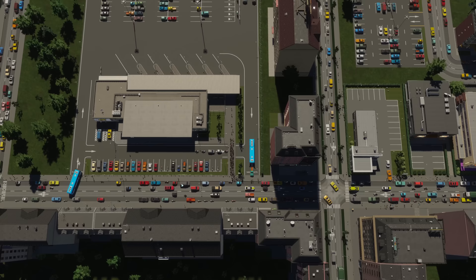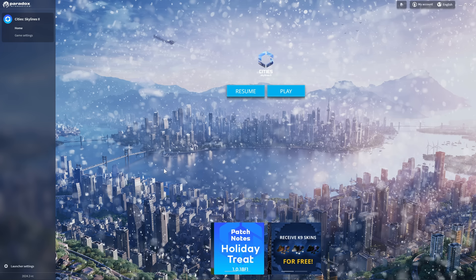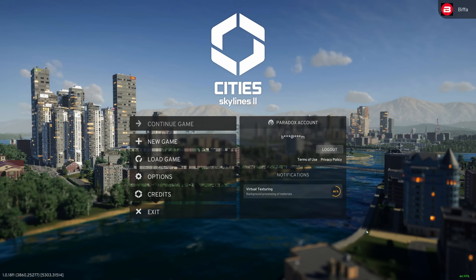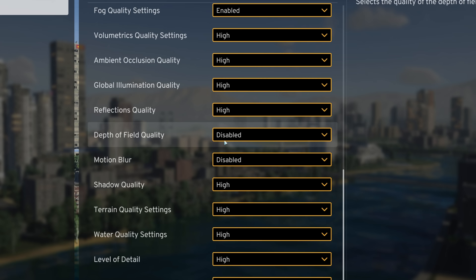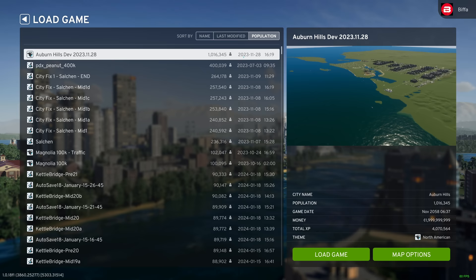So let's load it up and see how my system runs, and then we can also take a look at a tweaked version of the city. Just so you know what version of the game I'm on — you can see the version and the patch down here. I'm going to run it at 4K first of all. This is vanilla, no mods at all. I always put clouds on low. Let us load up this ridiculous level.